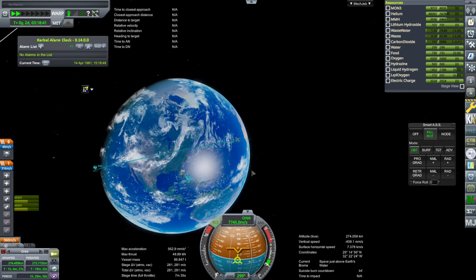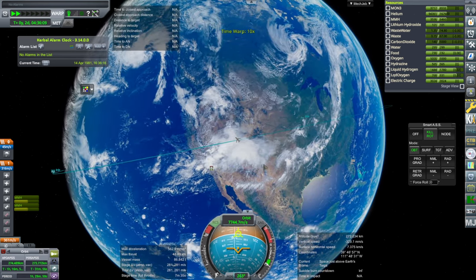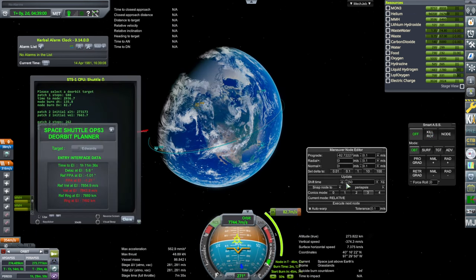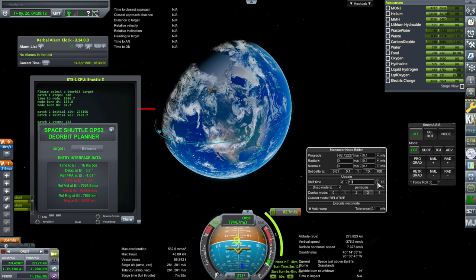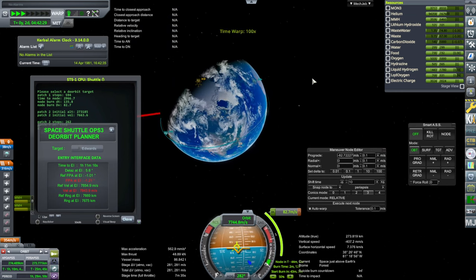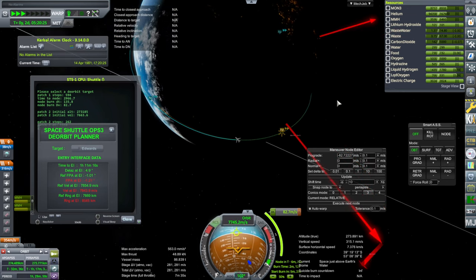That seems pretty good for Edwards right now. This is going to be quite far off from Edwards — Edwards is there. I guess they were really testing the cross range capability of the shuttle. This whole thing seems a little bit tough as far as whether this re-entry program can handle it. We will see. It doesn't want 1.2 — it wants just 1. Okay, this gets our range nice.